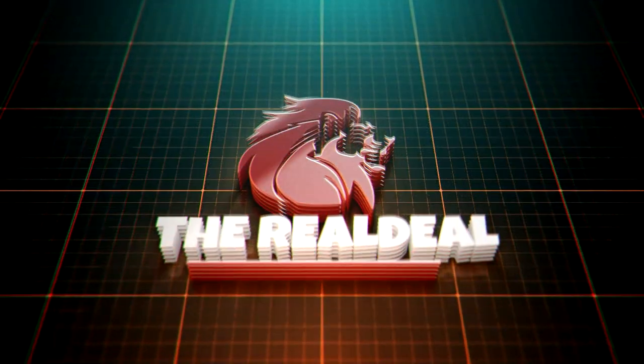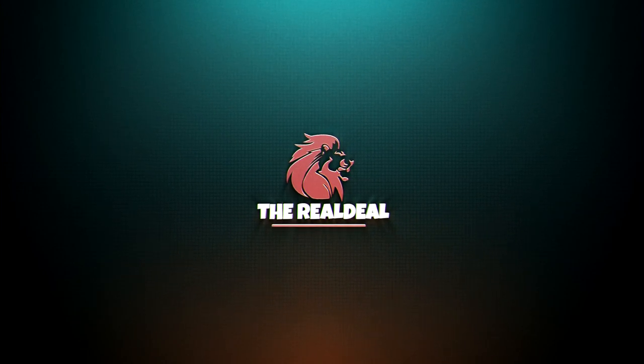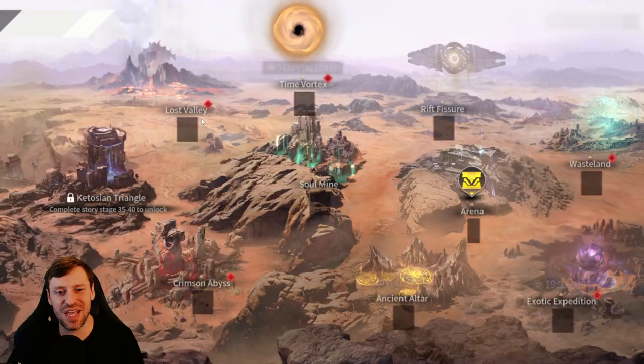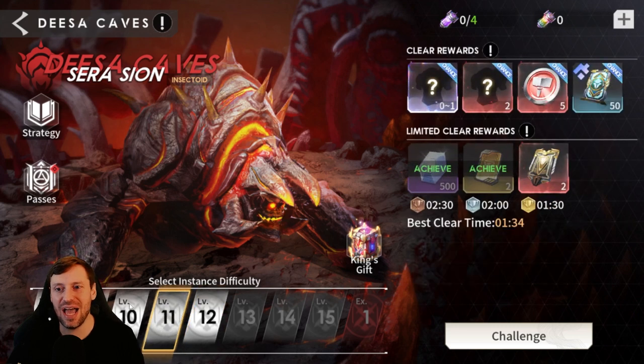You are now tuned in to the real deal. What is up guys, it's the real deal — welcome back to the channel. We are taking on the Disa's Caves today, level 11. I just actually filmed this and messed something up; I wanted to show you the end results, so we're gonna have to buy some more stamina — do that in a second.